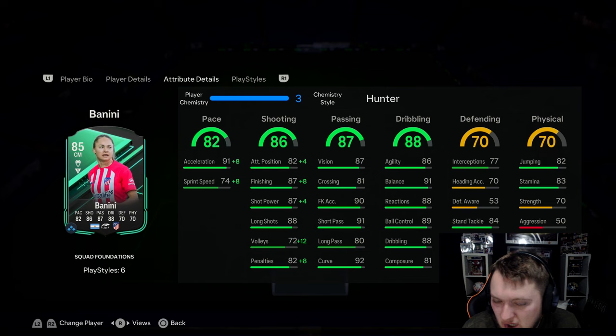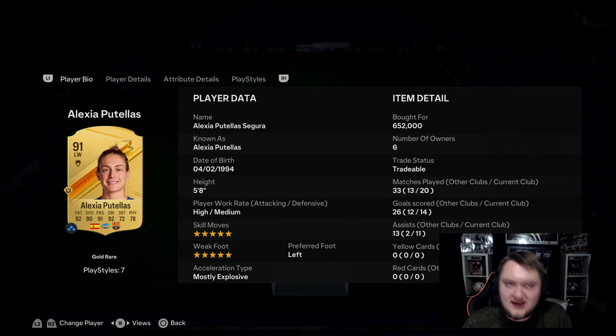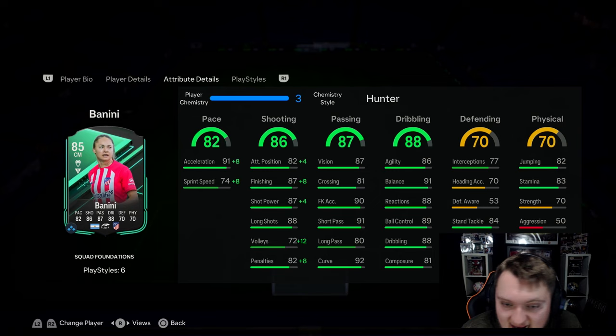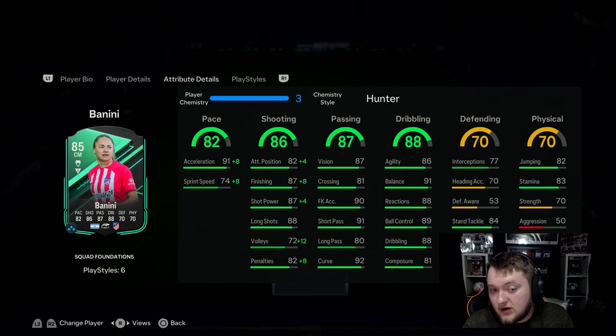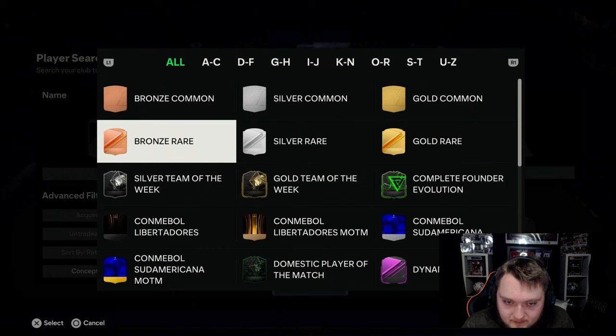So we played two games with Benini - or Panini if that's what we want to call her. This card is absolutely brilliant. I really do recommend you complete this one because it's very similar to Putelas. Of course Putelas has better stats and it's five-star five-star, but this card essentially is the cheap Putelas in my personal opinion. They play very similarly in game, she's got close stats, a banging shot, really solid passing, and really good dribbling - especially that R1 dribbling.